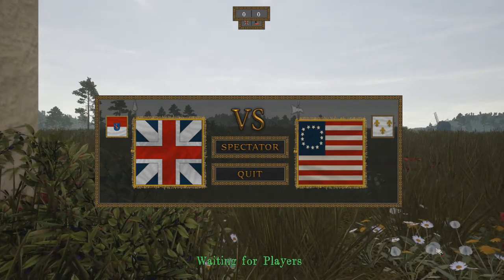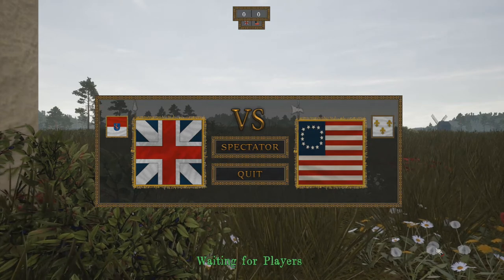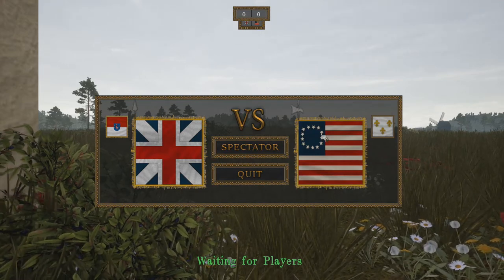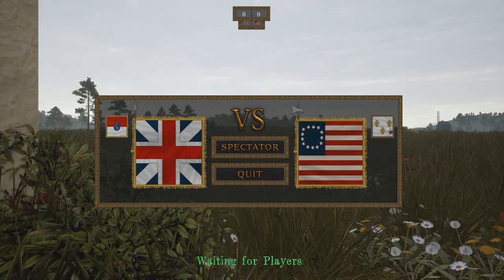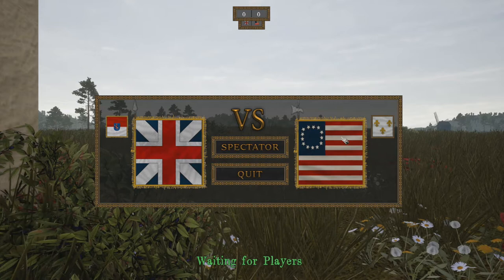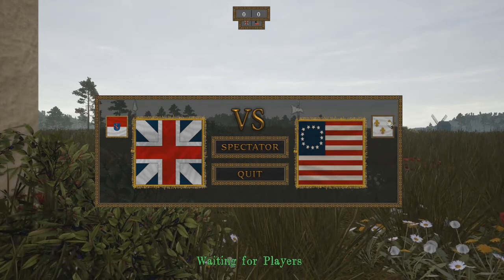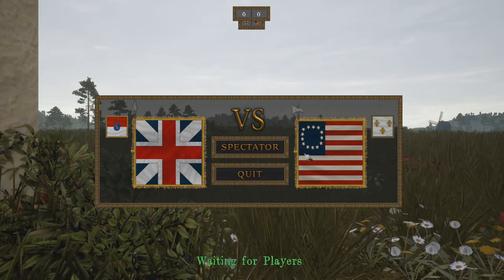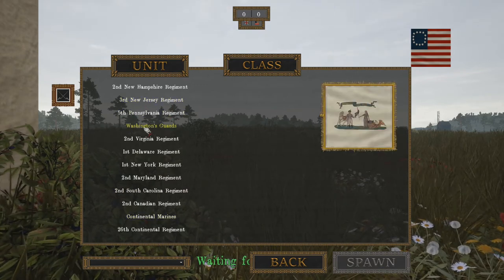When I played this game before, I think it was in alpha. For the American independence wars, I chose America. You can choose the allies of both main countries — Britain and America. America has three allies including the French, and the British have the Hanoverians or Prussians. So I chose the Washington Guard.